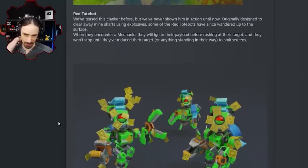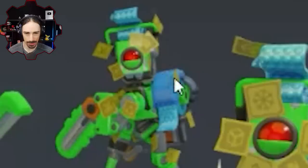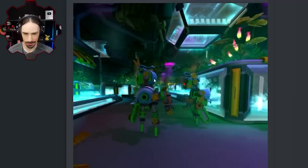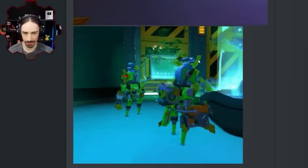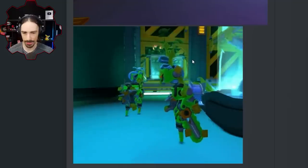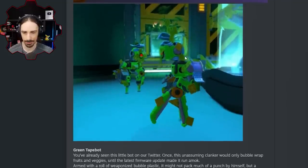All right, let's move on. We've got new tape bots — are these sticky note bots? So it's a green tape bot. It looks like everything's pretty much the same other than the fact that they're covered in sticky notes. They also seem to have bubble wrap dispensers — yeah they definitely have bubble wrap on them. No action shots of these guys apparently, so I'm assuming they have pretty much identical animations to tape bots but with some type of other function.